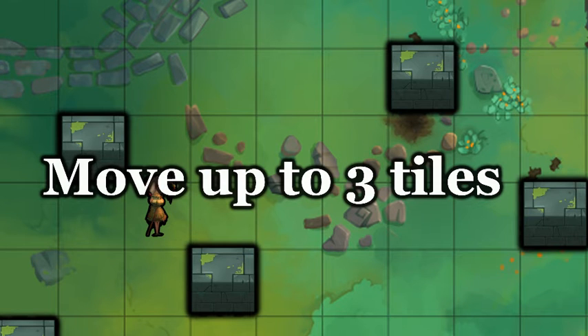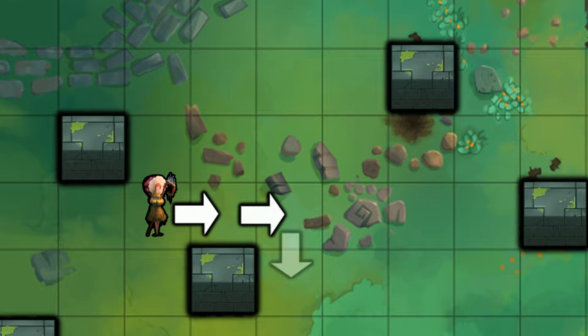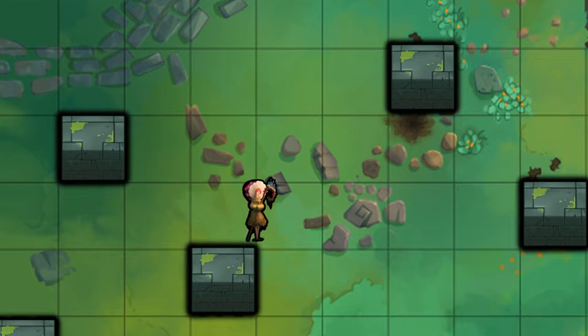Each mage can move up to 3 tiles each turn. You can freely move through friendly mages, but not through walls or enemies, and not diagonally.